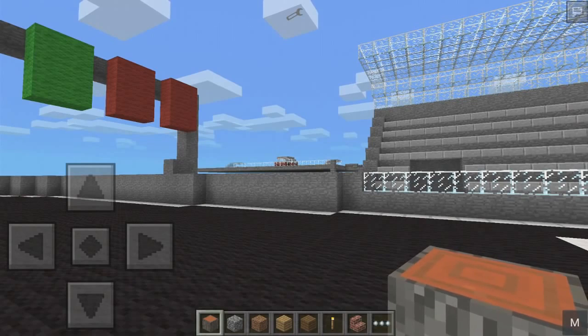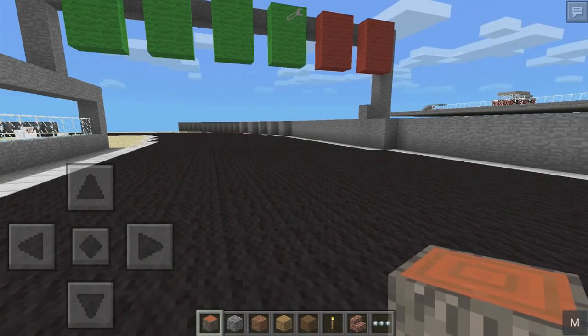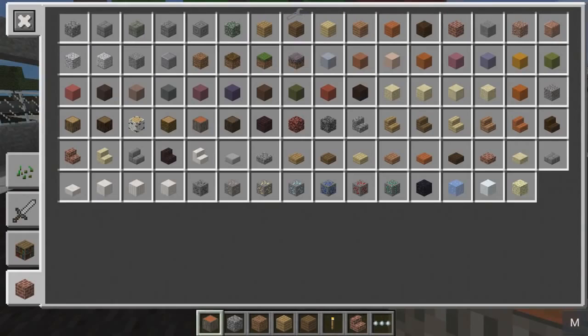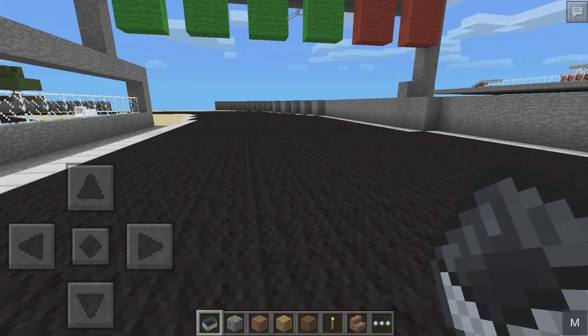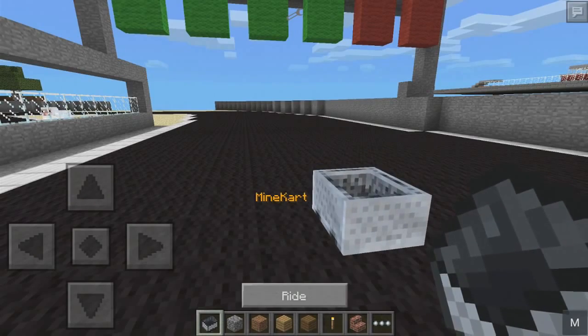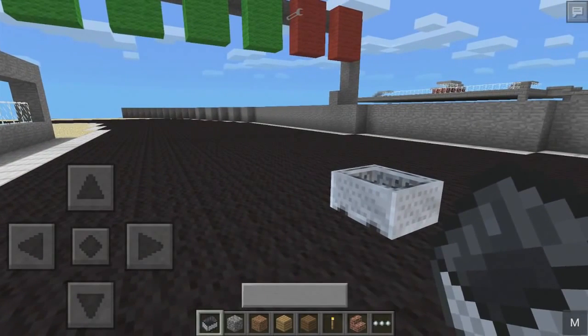Now it sounds pretty boring but this is a minecart that has been modified so it doesn't need rails and can go at really, really fast speeds. So without further ado, let's grab ourselves a minecart shall we? The minecart is available here so let's grab one of those and it looks like a normal minecart but place it down and it's a little bit different. So it's a minecart as in actual like go-kart kind of thing.